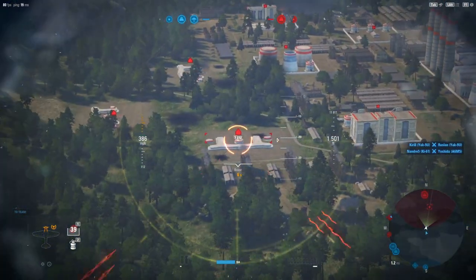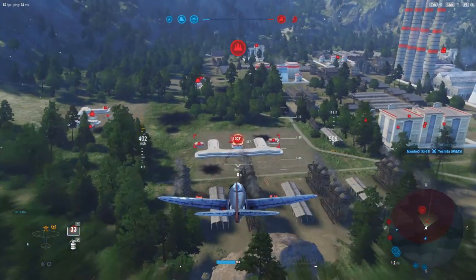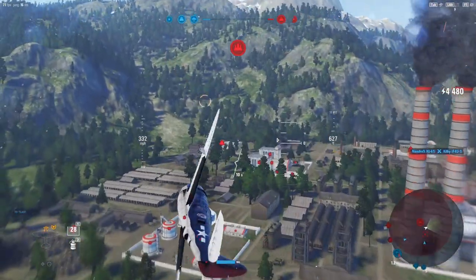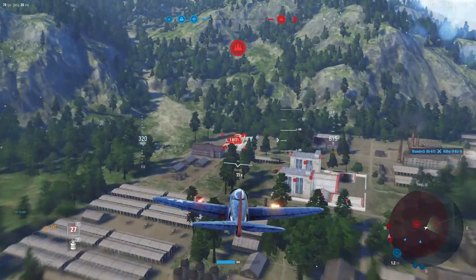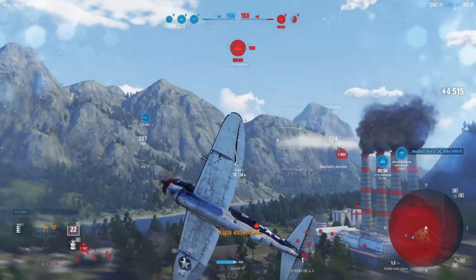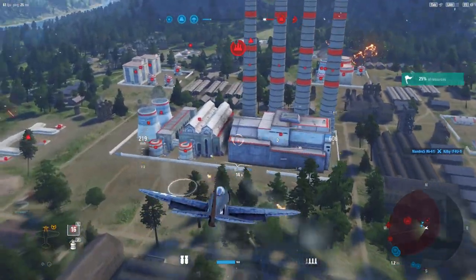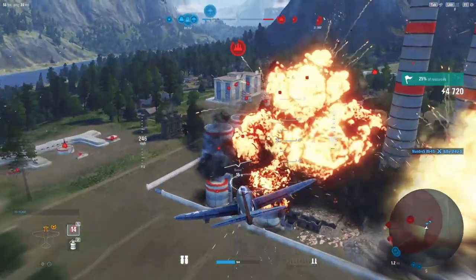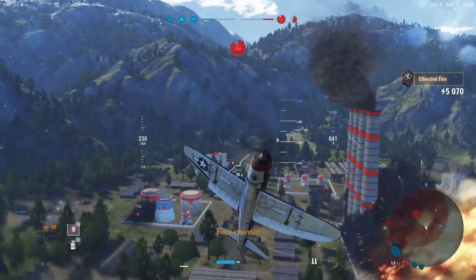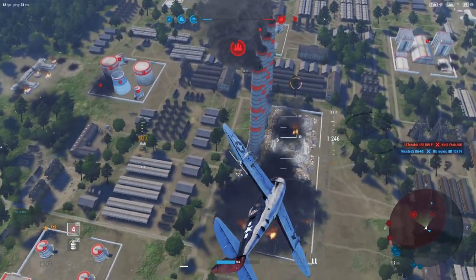We also have some air-to-ground munitions we can throw out there as well, so we can throw some rounds out at things like this AA site here — we're just trying to take the guns out. There we go, let's not eat too many trees here. Eight guns will definitely make short work of a lot of that stuff. Let's throw some rockets out here, drop the bombs — we still have two rockets left and I just want to shoot out the smokestacks; we'll probably throw some rockets in there as well.